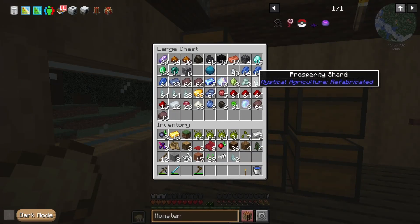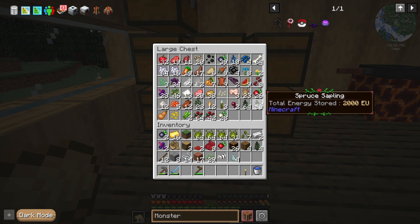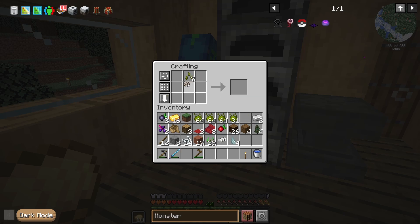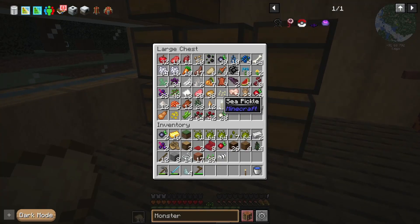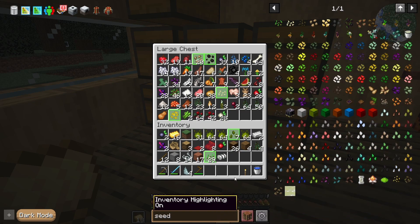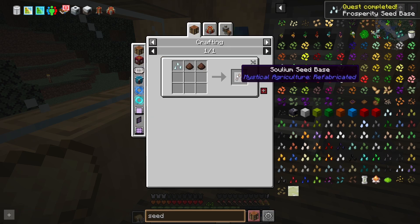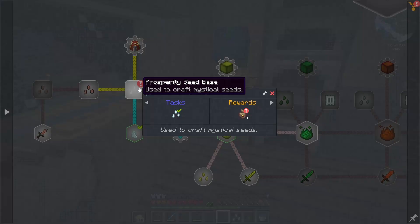The next thing we want to look at is grabbing some prosperity shards and some seeds. I want to see if cabbage seeds work — nope, doesn't look like it. We may need actual wheat seeds. I have some right here. There we go — this gives us the prosperity seed base, and this should be good for some iron stuff. Looks like we're going to get a quest or two completed with that as well. Let's grab those loot bags. Looks like we've got some mana pearls — I think I'll look at Botania this time.